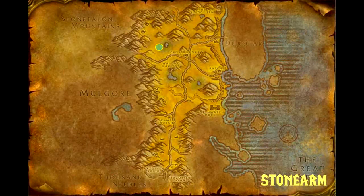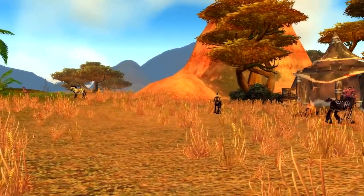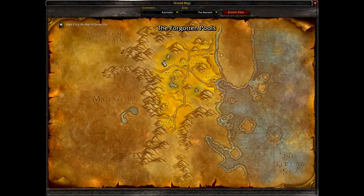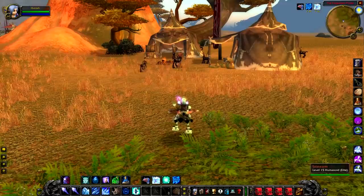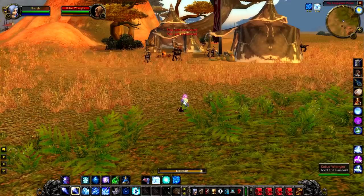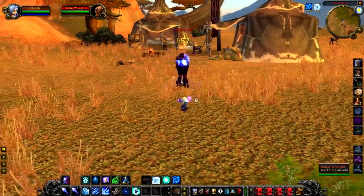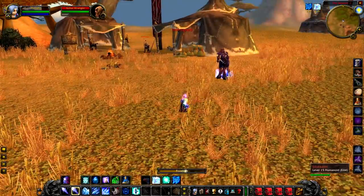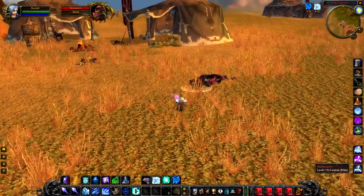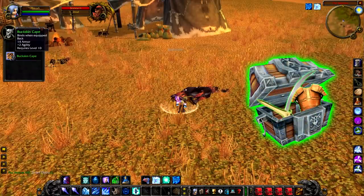Up next we have Stonearm, a level 15 elite that hangs around in the southwest area of the Forgotten Pools. Stonearm himself is not that particularly challenging to kill — yes he is an elite but his damage is pretty low. I think you could maybe do this solo if you were very careful and had some CC, but otherwise I would probably just bring a friend just in case. He doesn't have any unique drops — he will just drop a random green — but a green is better than no green.